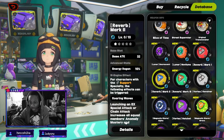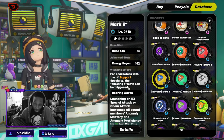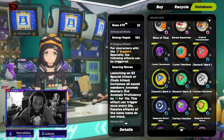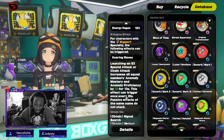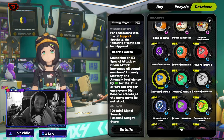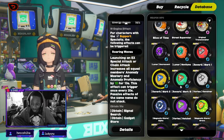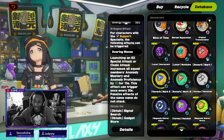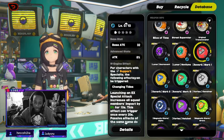The Mark 2 has energy regen of 16, which is nice. Launching an EX special attack or chain attack increases all squad members' anomaly mastery and anomaly proficiency by 10 for 10 seconds, and it triggers every 20 seconds. That is good if you want to do burst damage really fast and you just want to get that anomaly damage in quickly.